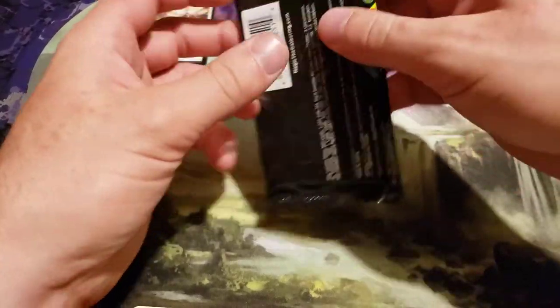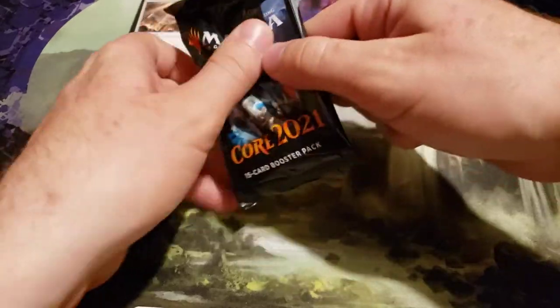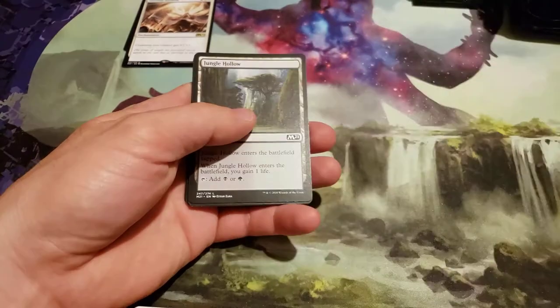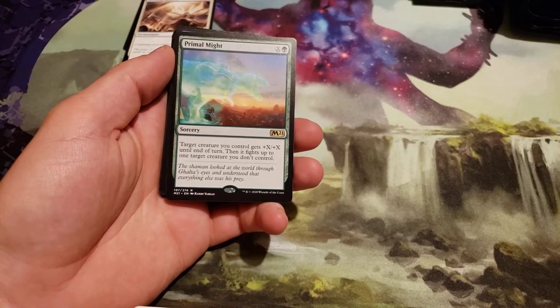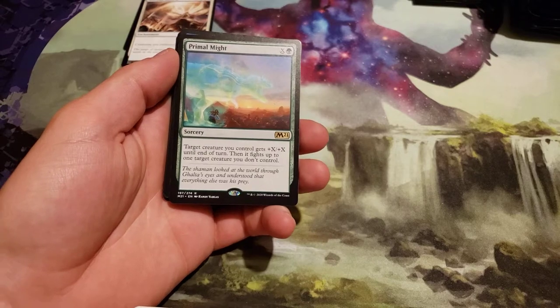I really miss the Player's Guide that you get with bundles. Primal Might costs X and a green. Target creature you control gets plus X, plus X until end of turn. Then it fights up to one target creature you don't control.